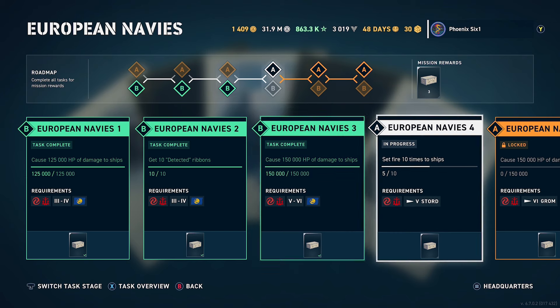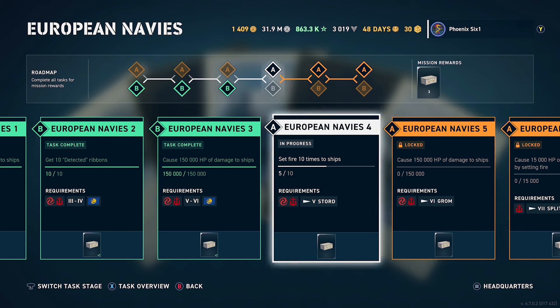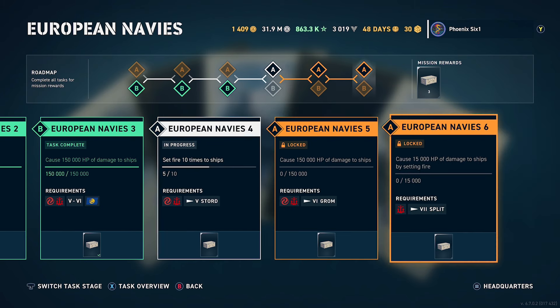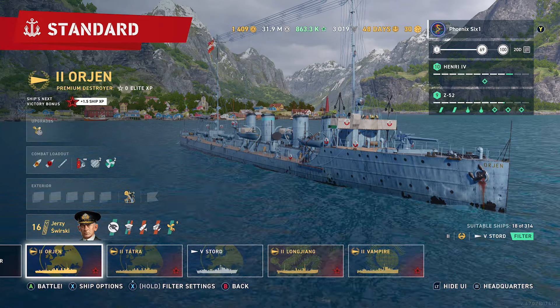This way you can go in and get the rest of these collection crates if you need them. I actually do have the Stord, so I was playing as that. But if you don't, you would use the tier five or six from the regular tech tree and you would need to set 20 fires instead of 10. It's not a big deal, you just have to play a little bit more. If you think about it, the rewards are meh. So if you're getting frustrated playing a bunch of games, don't feel like you absolutely have to get it, because the reward is a tier two Pan-European destroyer.